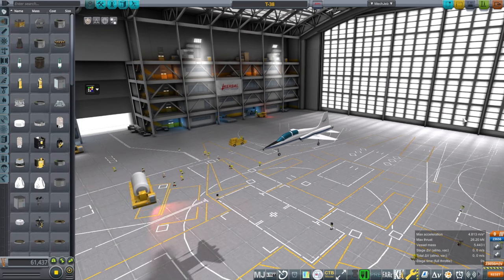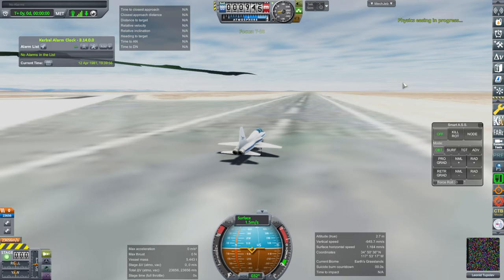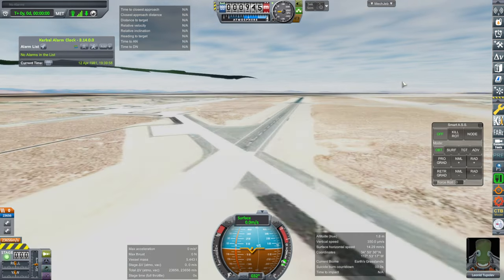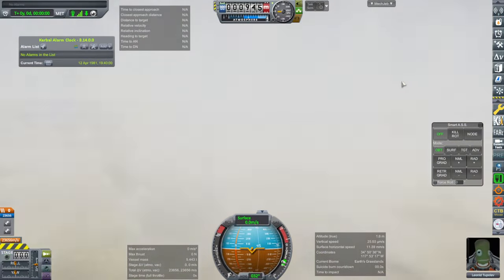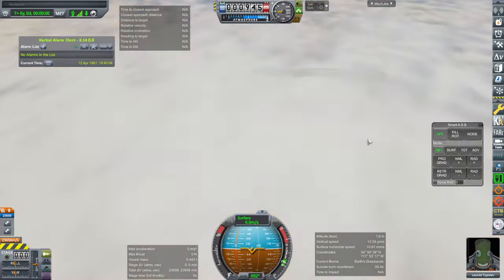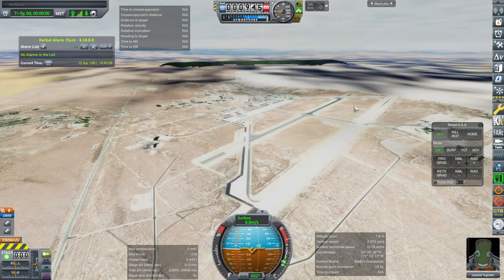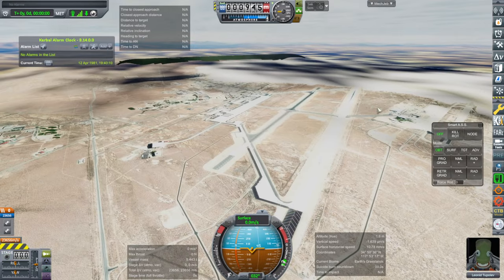I'm just going to bring in my own Edwards. For some reason, everybody else's Edwards seems to have problems. Will my own Edwards landscape have similar problems? The issue is potentially that I have RSS Reborn in here. I think it should work with it. That extra runway does not need to be there. My landscape works, even with RSS Reborn it looks like.